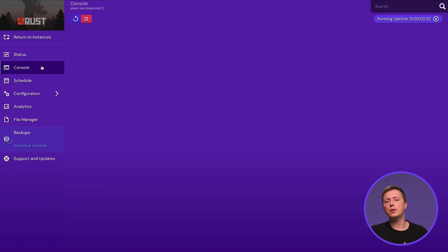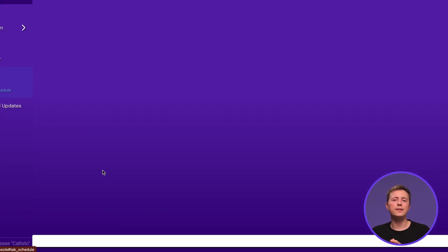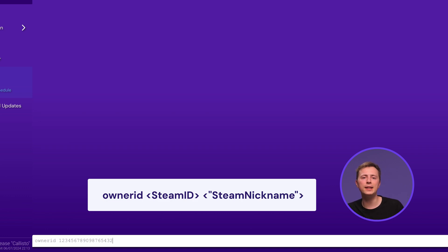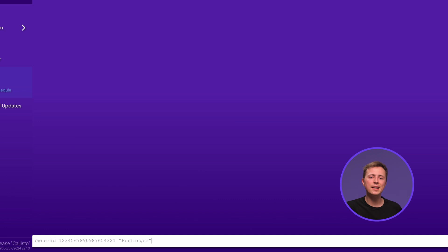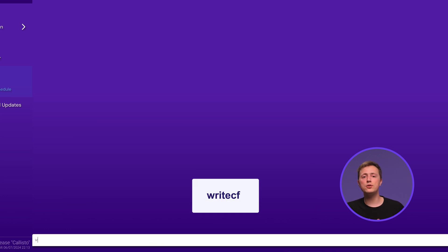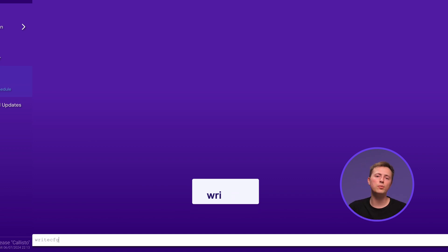To add yourself to the admin group, go to the server console in the Game Panel and insert the ownerid command, followed by your Steam ID and Steam nickname in quote marks. If you want to make someone else a moderator, insert the moderatorid command, followed by their Steam ID and Steam nickname in similar order. Finish by saving your server configuration with the writecfg command — this ensures the server remembers the assigned roles after a restart.